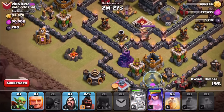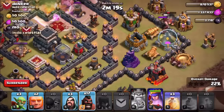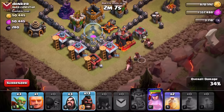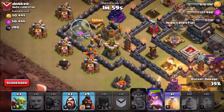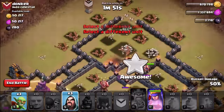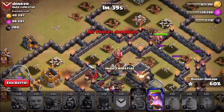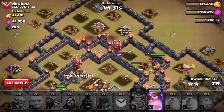Meanwhile the jump spell goes over here — looks like we're doing okay. The witch is still going the wrong way a little bit. I can start my hog drop: giants one, two, three, four, five, six, seven, eight. Heal spell just over here where I said. Giant here — one, two, three, four, five, six — I've lost count but I think we're okay. Heal spell here, then giant here, one, two, three, four, five — spam those hogs in, heal spell. Meanwhile using a wizard and a couple of goblins.